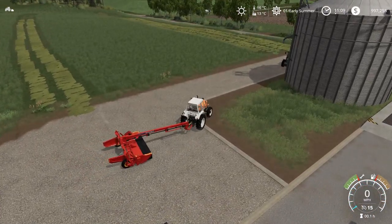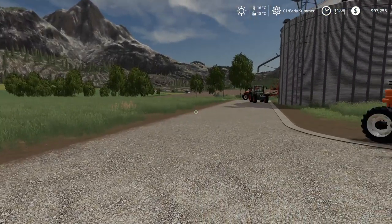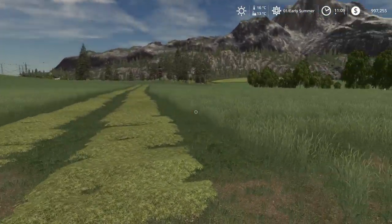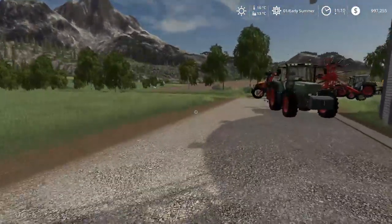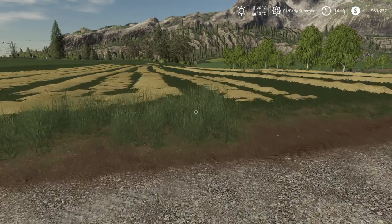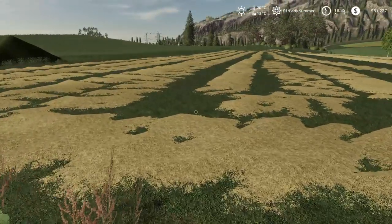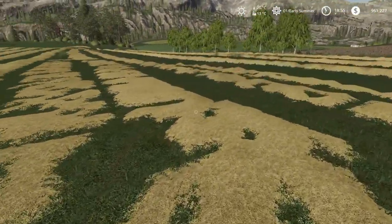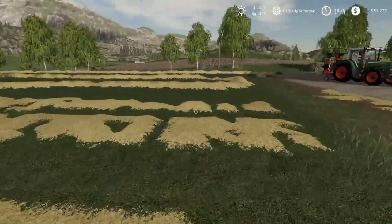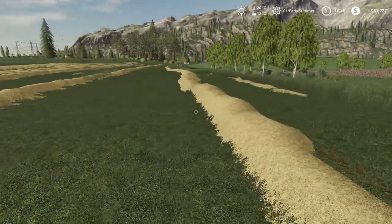We'll wait until we get some nicer weather and see how long this takes to turn to hay. So it's only been about seven or eight hours in-game and we've already got our hay — look at this! You can see the color change: it went from that lime green to more of a yellow. I also tested wind rows as well just to see if there was any difference, and there was no difference whatsoever. So you can make wind rows right out of the chute — that doesn't matter.